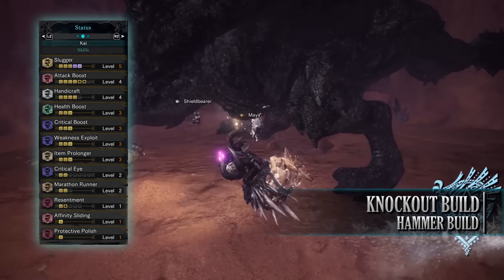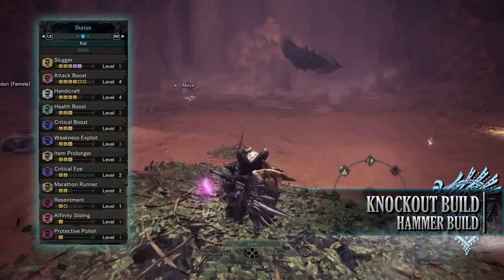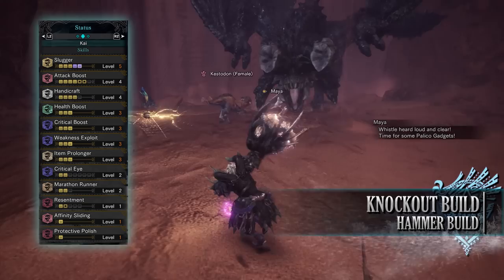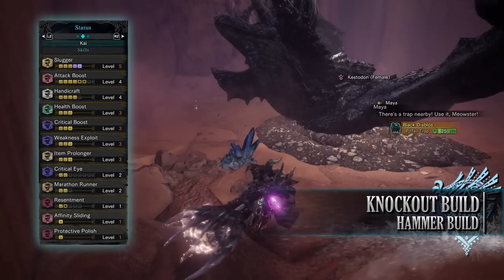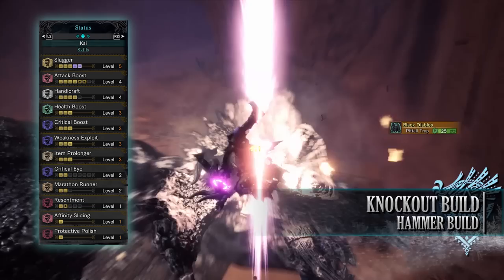You have attack boost level 4 (potentially level 6 with mantles), handicraft level 4, health boost level 3, critical boost level 3, weakness exploit level 3, and item prolonger level 3 — which increases the duration of certain items such as buffs from demon powder and hard shell powder, but crucially also extends how long protective polish remains active. You also have critical eye level 2 and marathon runner level 2 — a byproduct of the gear — which reduces stamina loss during stamina-consuming actions such as charging up the Hammer or sprinting.